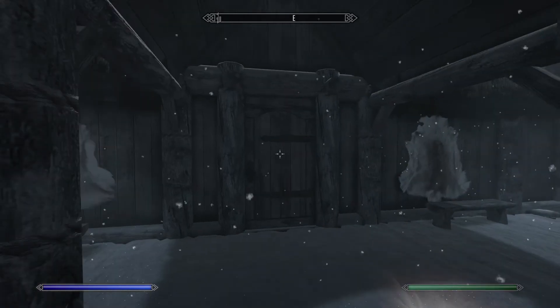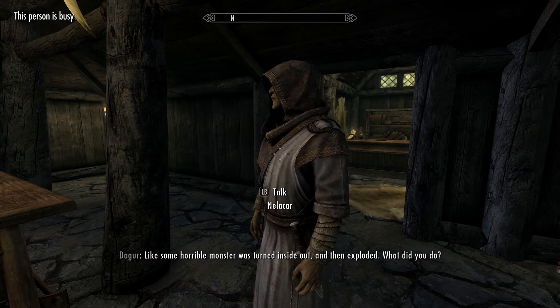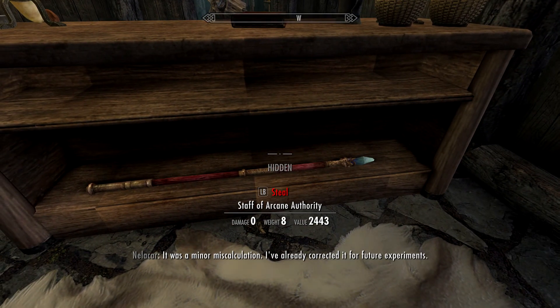Does Dawnbreaker's explosion count as a hostile act in a city? No — it's supposed to do damage only to undead. There's another mage here. The staff of Arcane Authority — 'creatures and people up to level 8 flee.' Not very useful at this level.